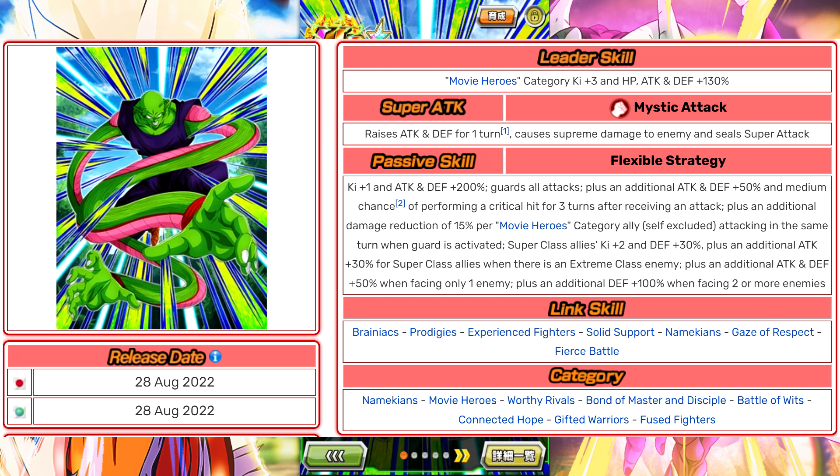The very first attack he receives doesn't have damage reduction activated yet, but after you either take the first hit or dodge — since it's just when guard is activated — he gets that damage reduction. So he could be very impressive if you dodge and then get damage reduction and eat a super attack. Piccolo then gives super class allies 2 Ki and 30% defense, plus another 30% attack for super class allies if there's an extreme class enemy. He gets another 50% attack and defense against one enemy and 100% defense against two or more enemies. Honestly, 100% defense against multiple enemies is fairly pointless — giving 40% damage reduction against two or more enemies would have been a better use of that stat.